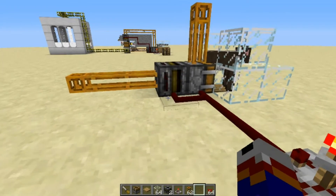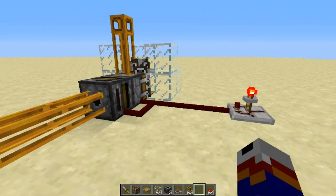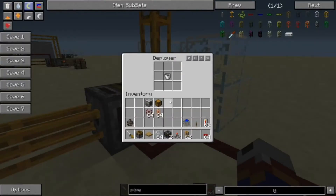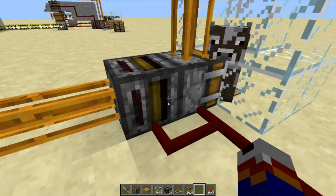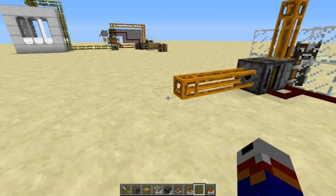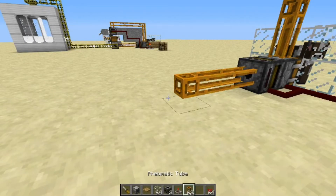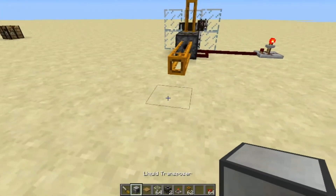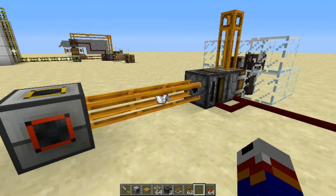I believe it should take two pulses to get our milk bucket. The reason it is not working is because it needs somewhere to go. So next, let's set up our liquid transposer. I don't need the deployer anymore, I just need the liquid transposer. We'll put down a liquid transposer — and there we go, we've got our bucket. That goes in here. Next we need to configure the liquid transposer.